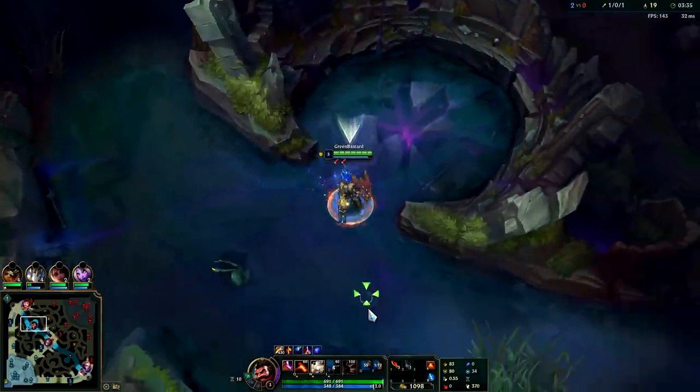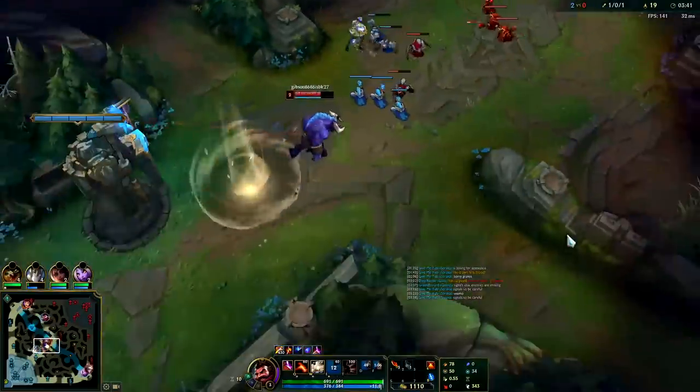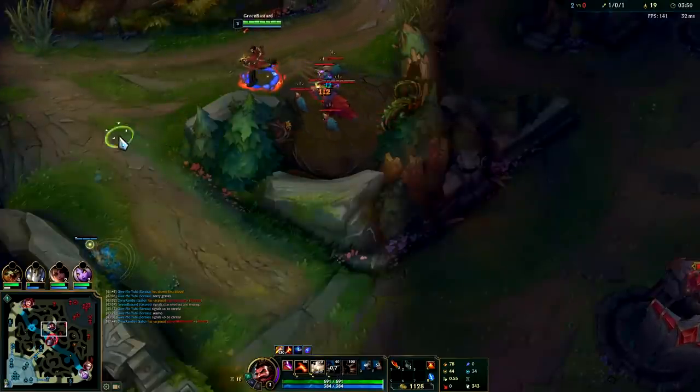Got the scuttle crab. My E was on cooldown just a second too long otherwise we could have maintained that seven stack. Looks like Alistar is roaming mid - unfortunate for Galio. But Teemo actually did start red buff and then literally ran all the way over here. I think we can actually kill this guy.